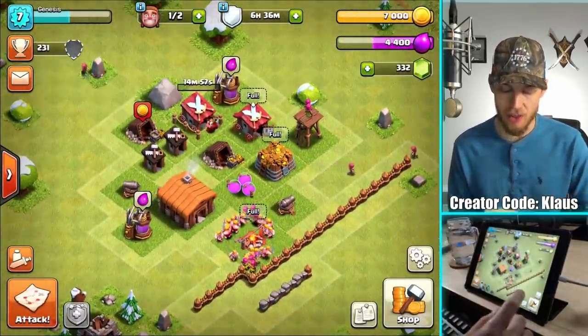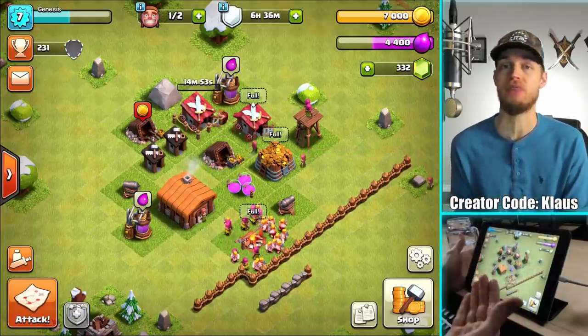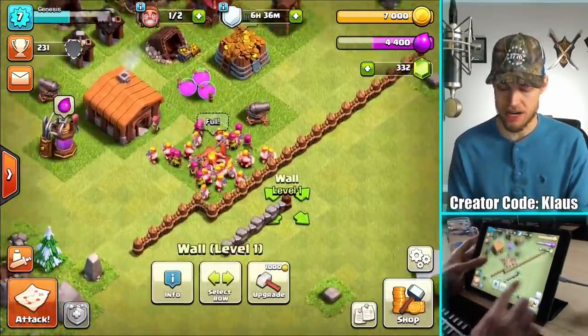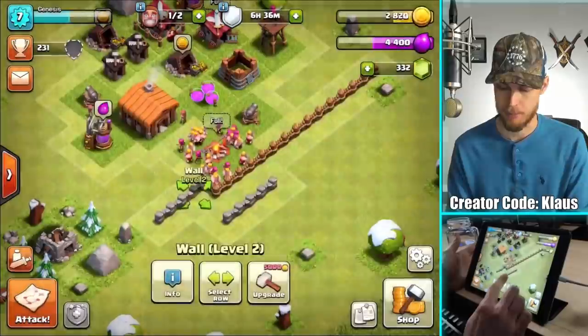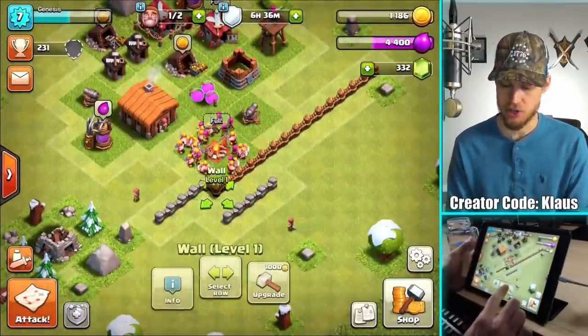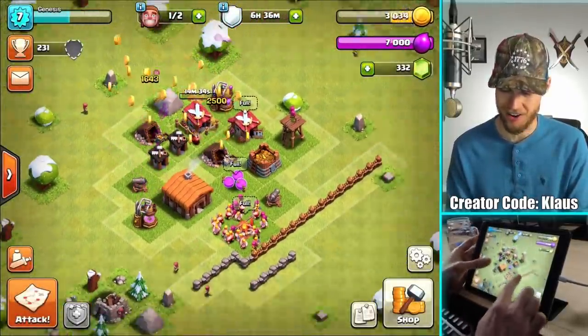The next shortest upgrade is 30 minutes, which I'm not going to wait 30 minutes between clips. So we're just going to have the one builder going right now. Let's upgrade some walls to burn some gold — I'm going to burn literally every single coin because you can melt gold. It's just very hot after that. But let's go collect all of the loot.